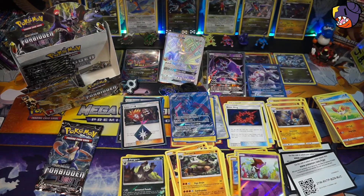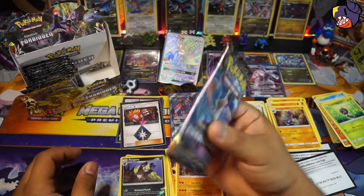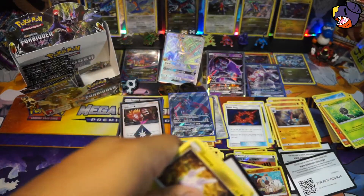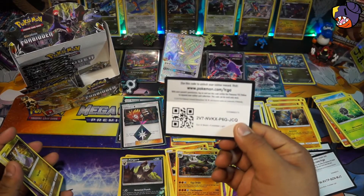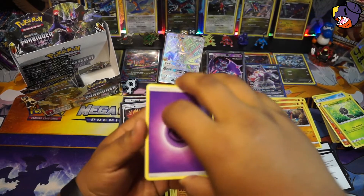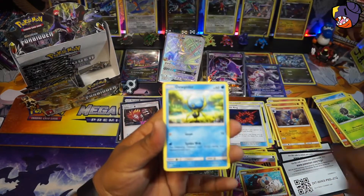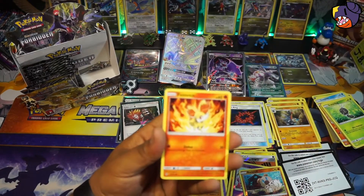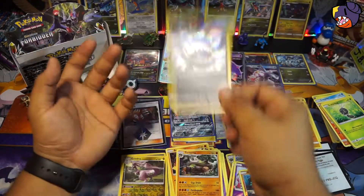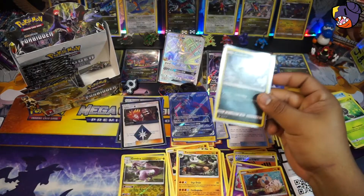All right, on to our final pack. It sounds like it's not gonna be good — but I could be wrong. Here we go, I'm only expecting greatness from this last pack. We got a Psychic Energy, Gogoat, Unidentified Fossil, Mesprit, Goomy, Pupitar, Flabébé, Espurr, Fennekin, a Goodra reverse rare, and a Guzzlord! I think we pulled this one in our previous video as well — still a cool looking card to pull. Very nice.